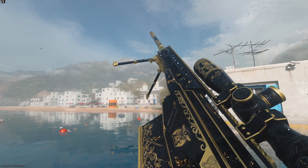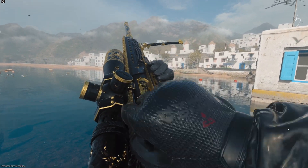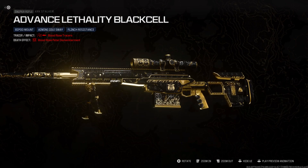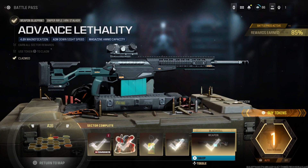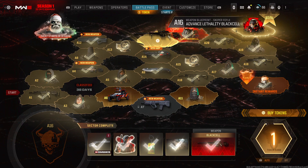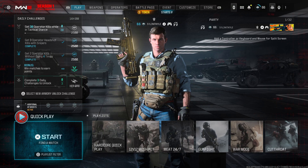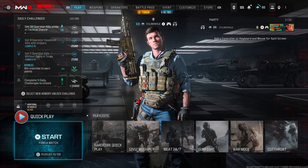This is the advanced lethality black cell variant for the XRK Stalker. Hey guys, it's Kyle again and welcome back to Modern Warfare 3. The black cell version and the normal version are different — the normal version is in the A16 sector of the battle pass. You have to buy black cell to get it, and it's pretty pricey — more than a third of the price of the game — so I wouldn't recommend buying it. I bought it just to make some extra content.